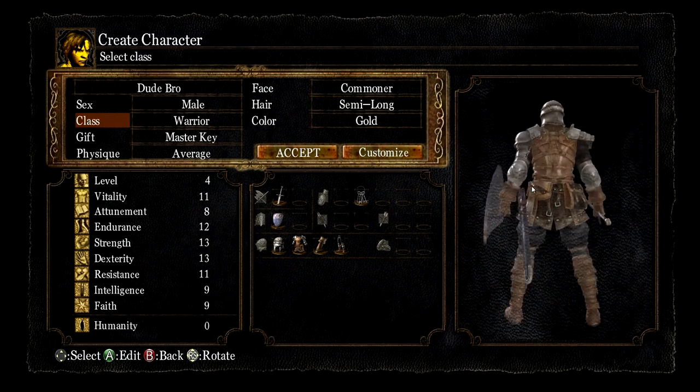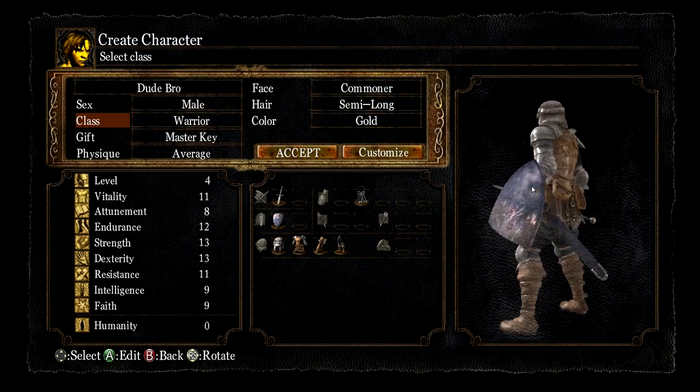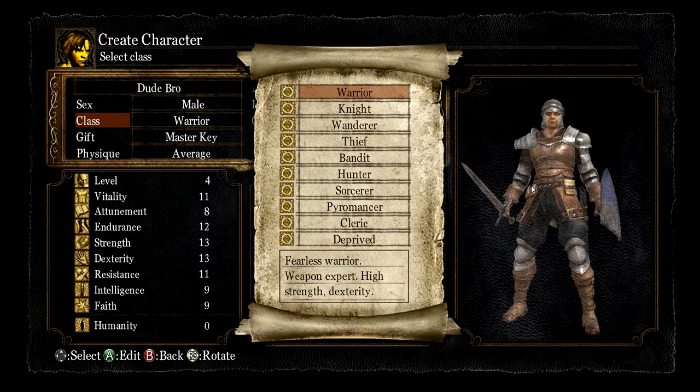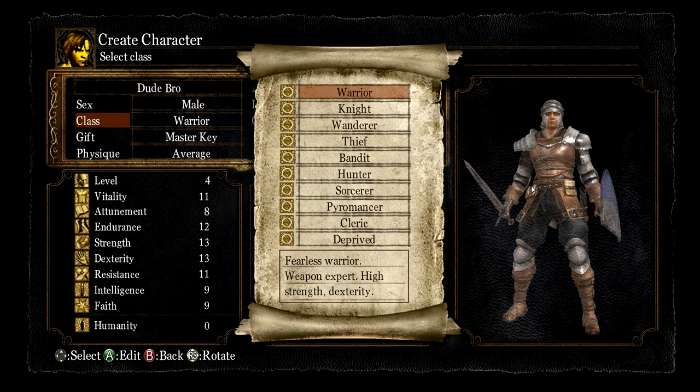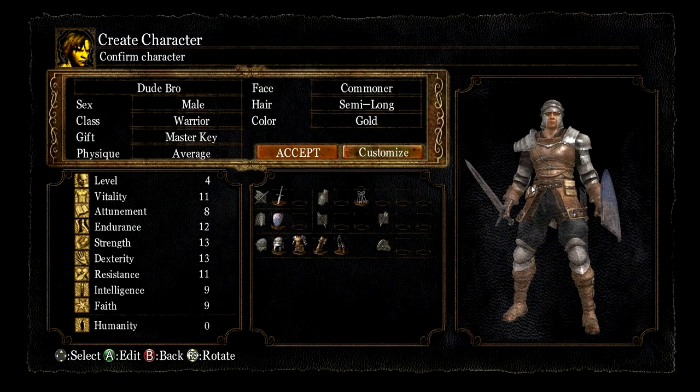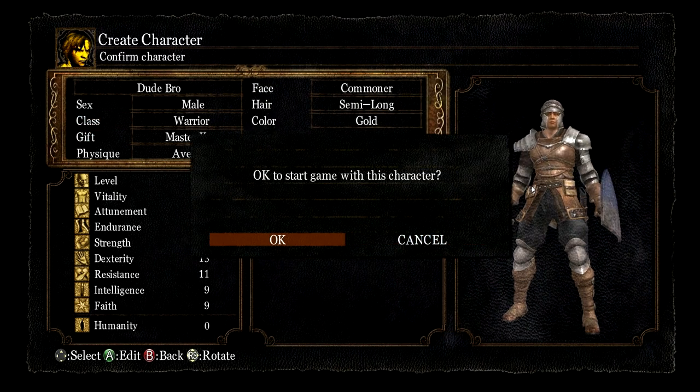At the beginning of Dark Souls, you need to create a character. You will choose from two different characters, the warrior or the bandit. This is because they are closest to level 16 in strength, and you only get three levels after you finish the asylum. We'll pick the warrior because it's a little bit more challenging.